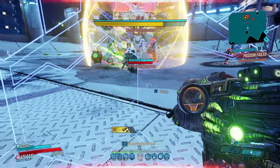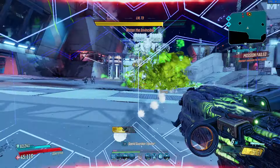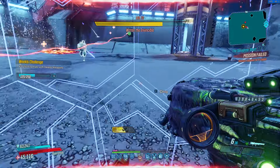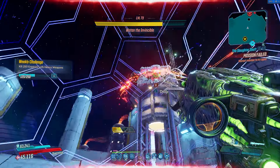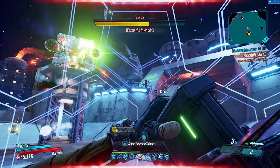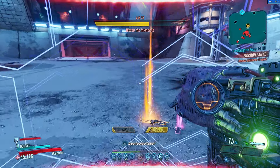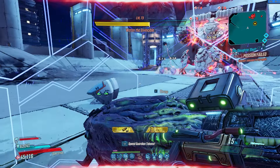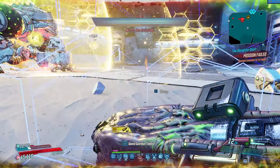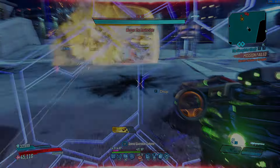I hope you guys enjoyed the build video. Calm Cool Collected is super useful for no-fourth-tree Zane, but only because of the large amount of skill points available in Borderlands 3. This build takes a lot more thought than you see with a full DLC Zane, which makes it even more enjoyable to me. Again, you can find the save file in my Discord, linked down below, as well as my other socials. If you enjoyed it, I'd really appreciate a like and subscribe. See you guys next time — peace.